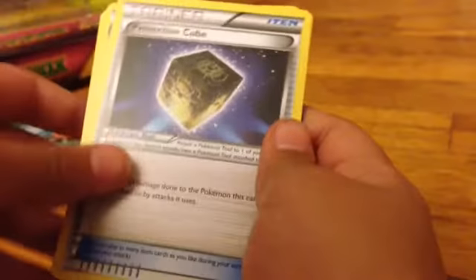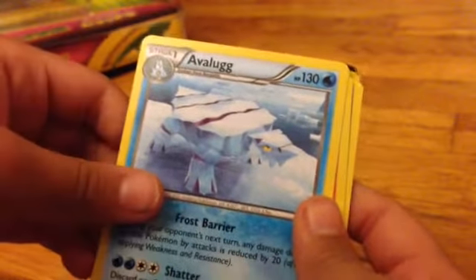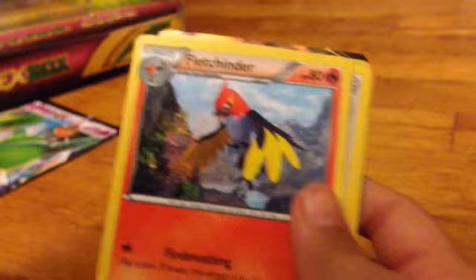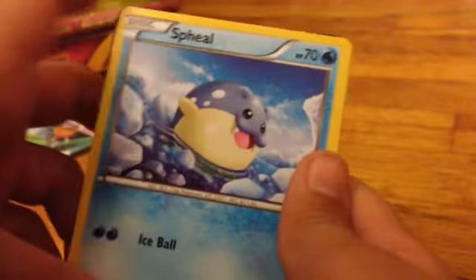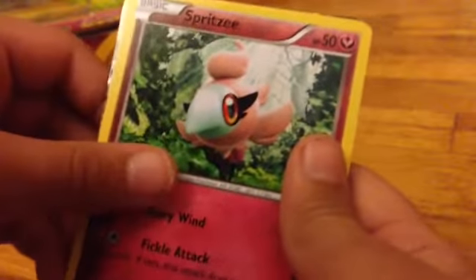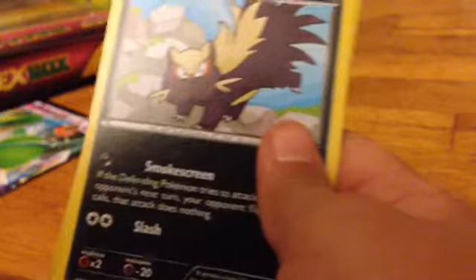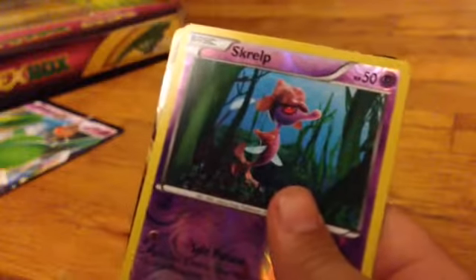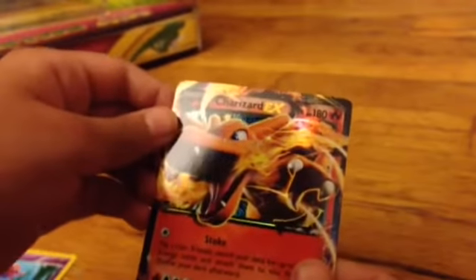I really want an EX — I just really hope I get an EX, but I'm probably not going to. Trust me. Protection cube... Valiant... Bunnelby... Stunky — yeah, talking about the smell. Oh my gosh, it's Charizard EX! Are you kidding me?! This is the coolest thing ever!